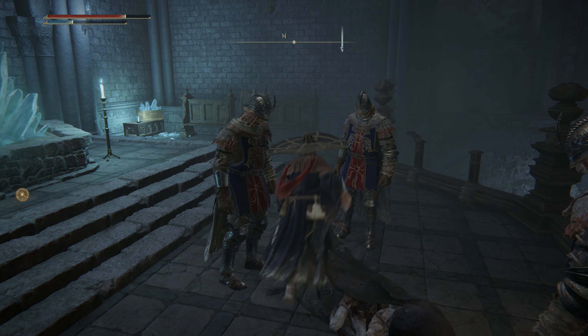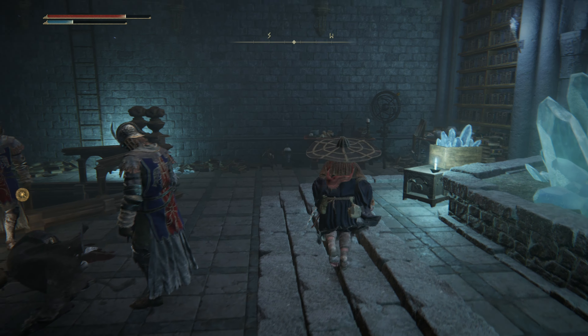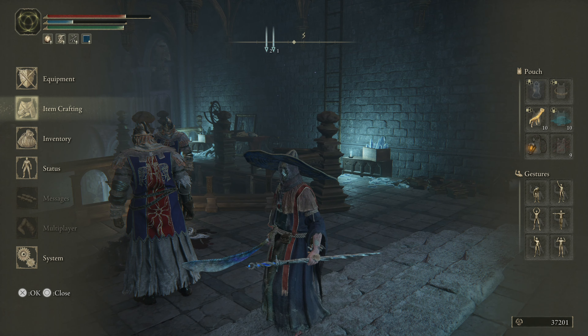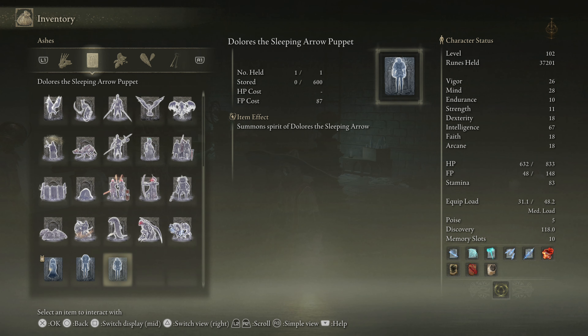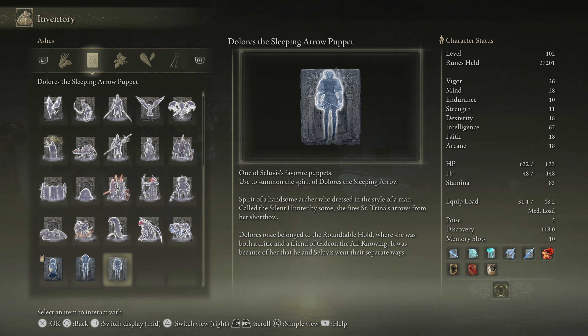I can't attack them. What in the world is going on here? 'Spirit of a handsome archer who dressed in the style of a man, called the Silent Hunter by some. She fired Saint Trina's arrows from her shortbow. Dolores once belonged to the Roundtable Hold where she was both a critic and a friend of Gideon the All-Knowing.'